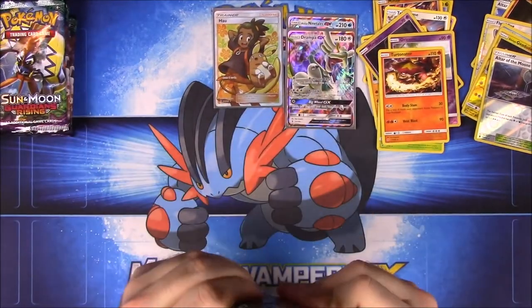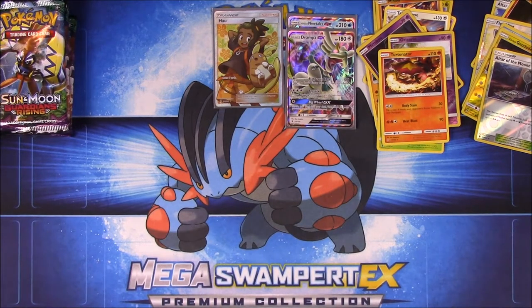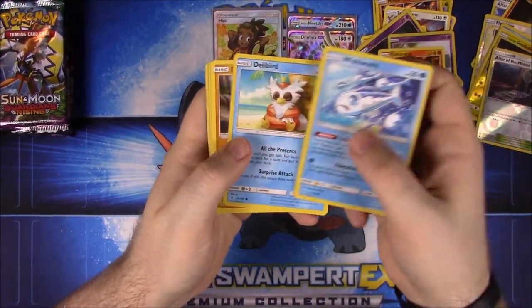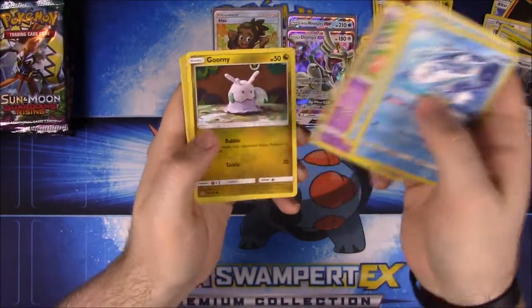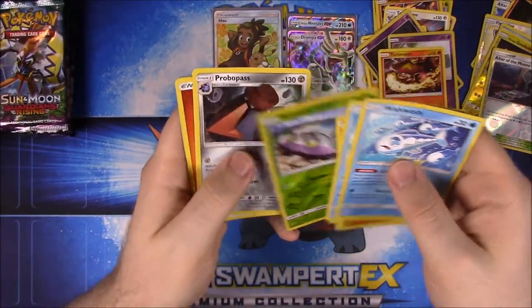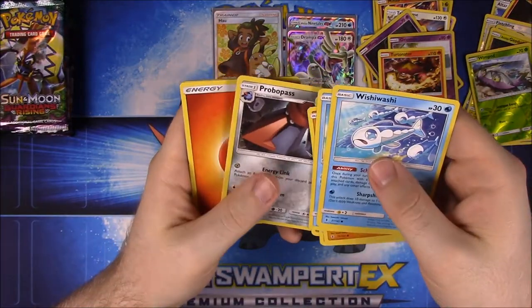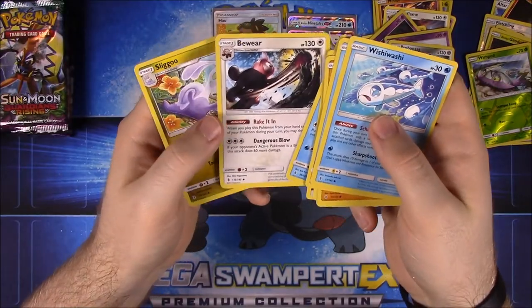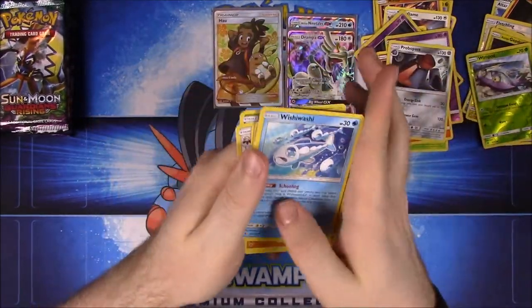Moving to the next pack, trying to keep the video from running too long. We have Wishiwashi, Delibird, Mudbray, Slowpoke, Goomy, Wimpod, Probopass — which is our rare, Fire Energy, Alomomola, Bewear, which I love from the last set, and Sliggoo.